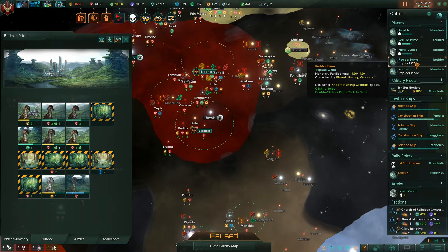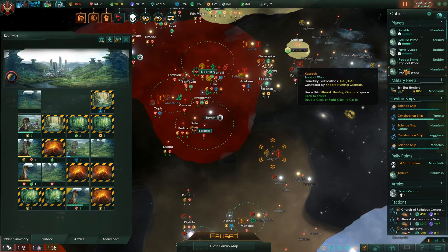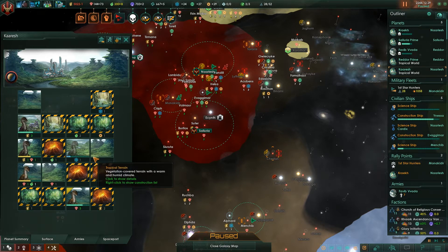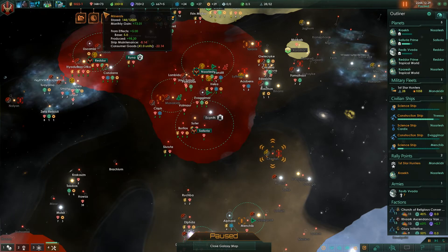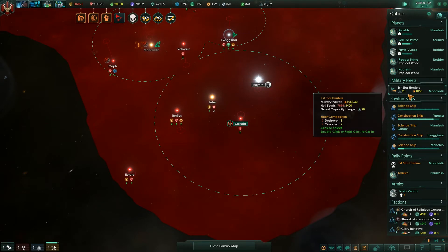We have a new planet here, it's already filled in - well, we are fast breeders. This new planet doesn't have a lot of power. We'll have to clear the blockers, and we don't have a lot of minerals at the moment. Let me just unpause it and get it moving so we can get some stuff done.